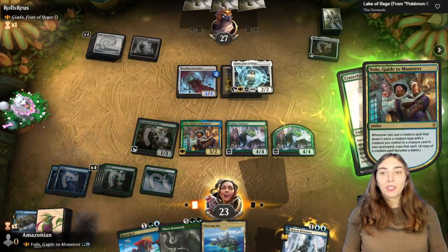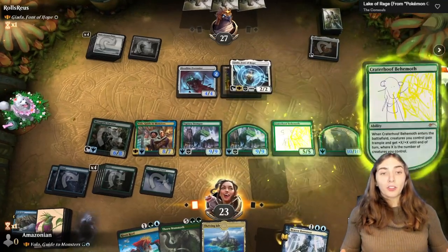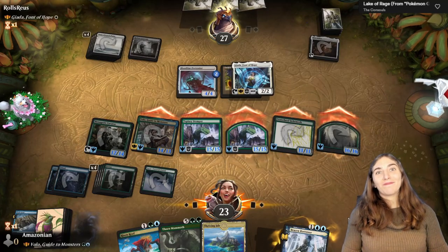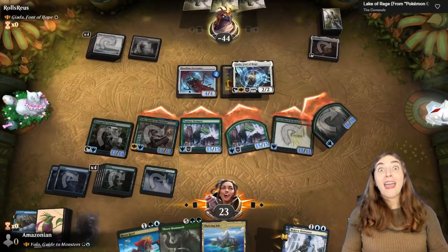We're gonna win the game — Craterhoof Behemoth! It's a beast; I have no other beasts on the battlefield or in the graveyard, so we get two Craterhoof Behemoths, hit the spacebar, and win the game. It's sweet, it's simple, and it's smashing.